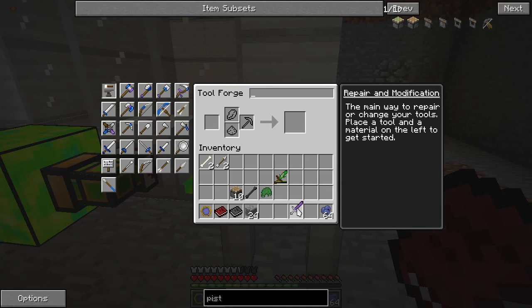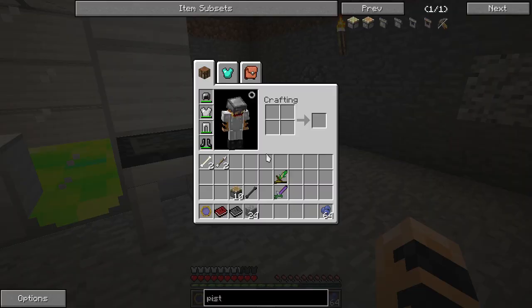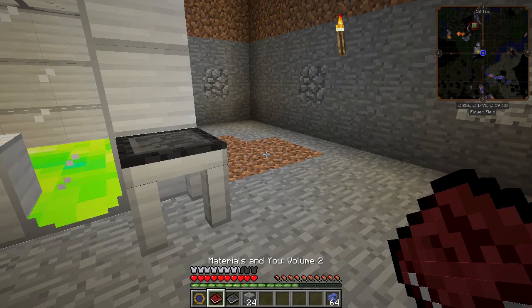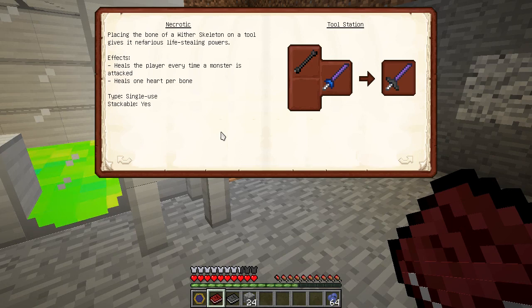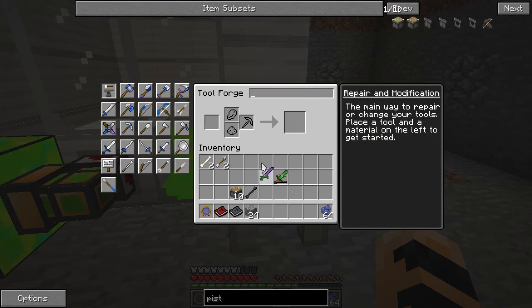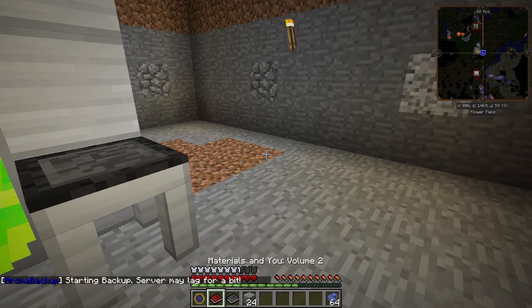More importantly, we're going to give it self repair. I've got a ball of moss here, and we're going to add moss to that to give it auto repair. Now there are a couple other traits I want to add — I found a necrotic bone in the nether. Looking into Materials in You Volume 2, you can see there's a lifesteal effect called Necrotic. Basically it's going to heal me every time a monster is attacked — it heals one heart per bone. I'm going to add a bone to that and get the necrotic trait. You get necrotic bones from wither skeletons.